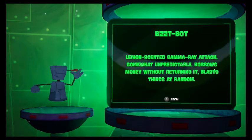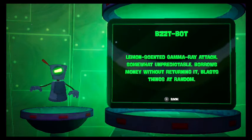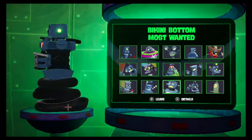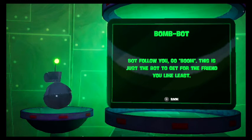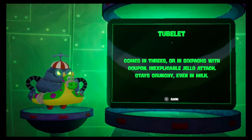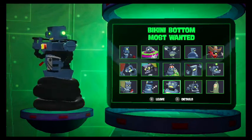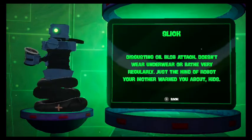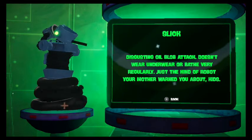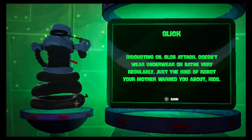Next off is the Bzztapod: lemon-scented camera ray attack — that's actually pleasant — somewhat unpredictable, borrows money without returning it — that asshole — blasts things at random. Oh yeah, we also had the Bomb Pod: follows you, goes boom, this is just a pod to get for the friends you like least, comes in threes or in six packs with a coupon. Inescapable cello attack, stays crunchy even in milk. Slick: disgusting oil blob attack, doesn't wear underwear or pay very regularly — probably because he doesn't have legs to wear underwear and is also a robot — just the kind of robot your mother warns you about, kids.